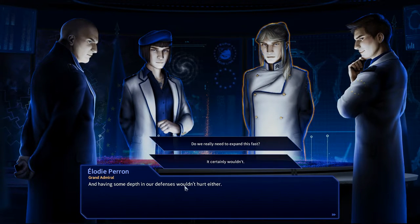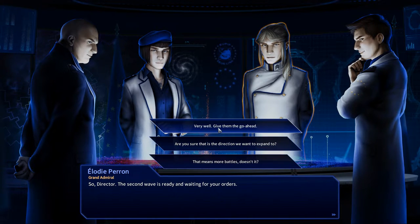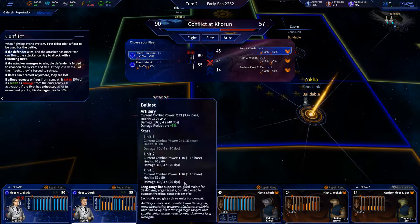Having some depth in our defenses wouldn't hurt either. The second wave is ready and waiting for your orders. Now we're over here for the second wave. I want to send Zelensky in — he's got 90. The way this works is each one has two fleets versus their three fleets, so each one chooses who they're going to send into the battle. This is how many nukes I have, how many missiles I have. The fleet we used before has no more nukes because I used both of them, and one missile salvo because I only used one.